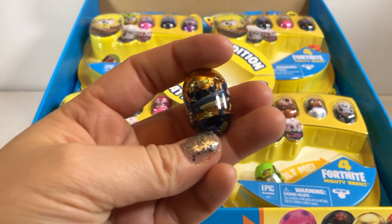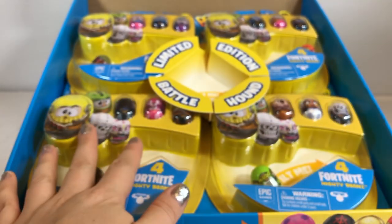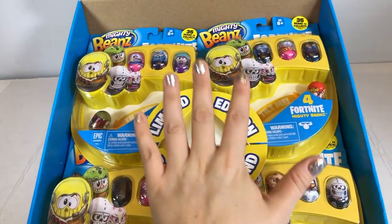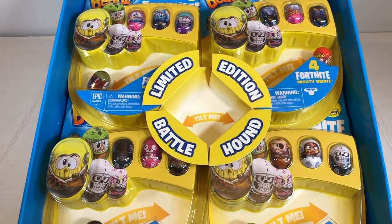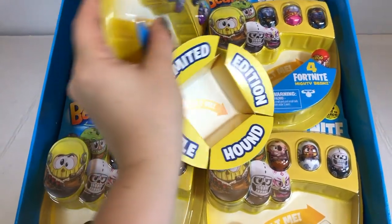So wow, this is crazy. So cool. So now what else did they send us? We have this other stuff in here. It looks like they gave us a bunch of four packs. This is so cool. So you can buy four packs at Target, at Walmart. They are about $4.99 each. These are called quad packs.